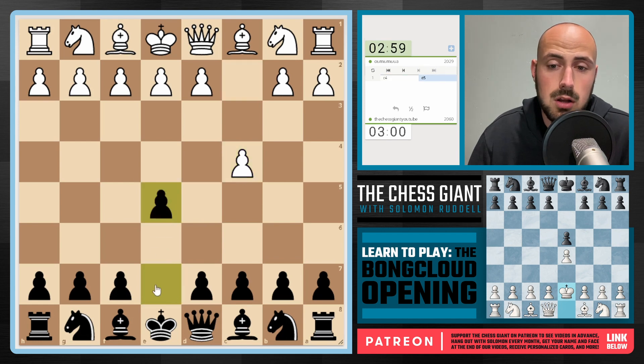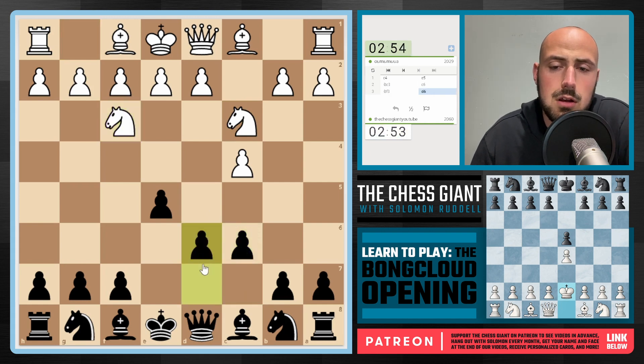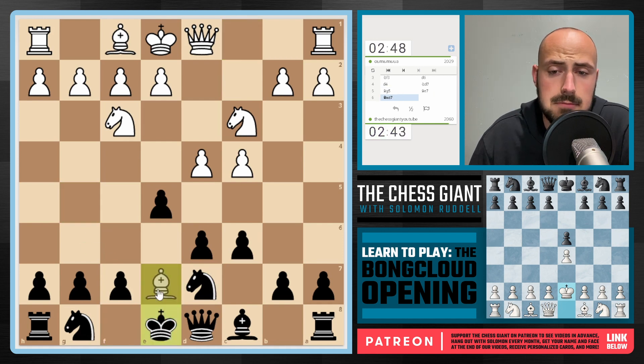We're going to continue with e5, expanding in the center. Nice e3. We could play King e7, but obviously Knight d5 check could be played, so let's play c6 first. Let's play d6 now — I'm kind of playing like a pre-Bong Cloud, trying to get these moves in first. Knight d7 now, defending the pawn on e5. Bishop g5 — my opponent really is not wanting me to play the Bong Cloud, apparently. Let's play Bishop e7, offering up a trade, and we are now in the Bong Cloud with King takes e7.